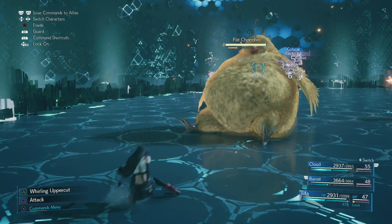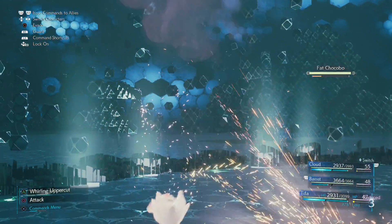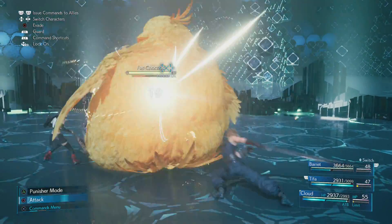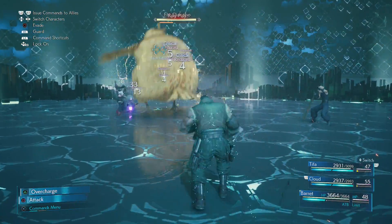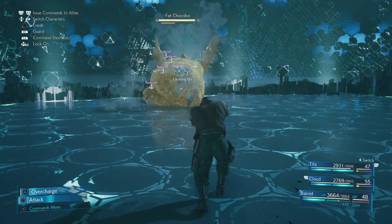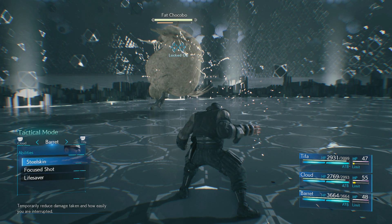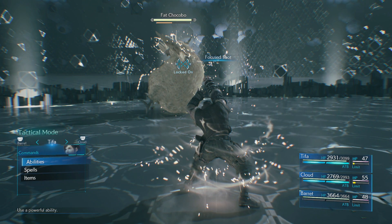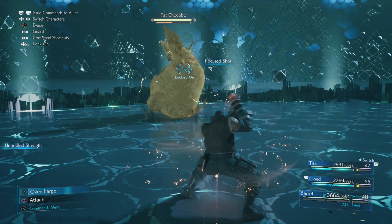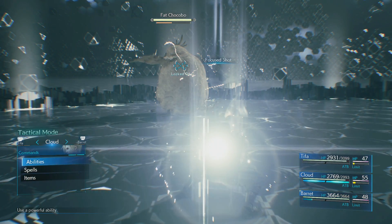I'll beat on the Fat Chocobo here to build up my ATB gauges, then use Unbridled Strength two times to make sure I have Rise and Fall and Omni Strike. Then beat on him a bit more so you have another full two ATB bars. The other characters in your party — Cloud has Focused Strike and Barret has a Focused Blast — these particularly build the stagger on the Fat Chocobo and will make him stagger easier.